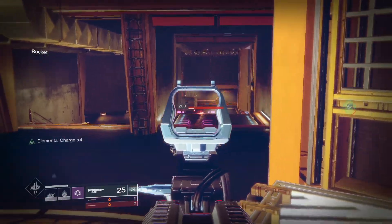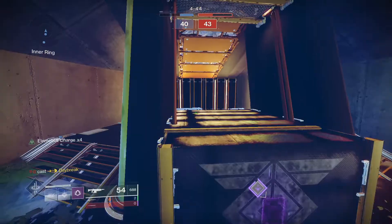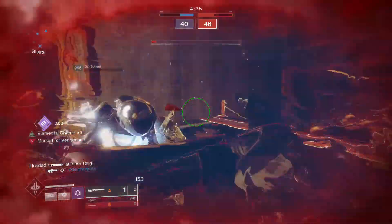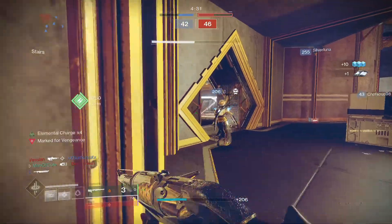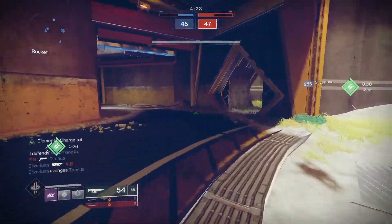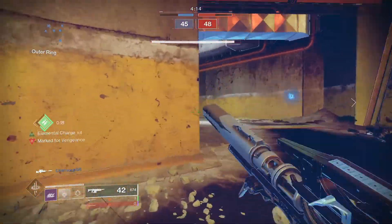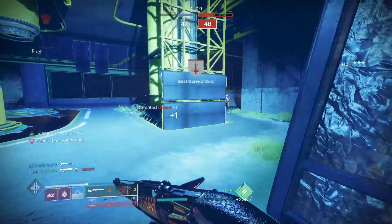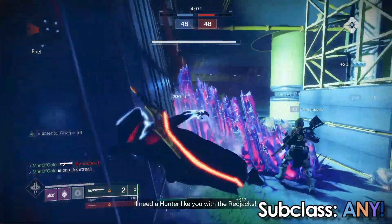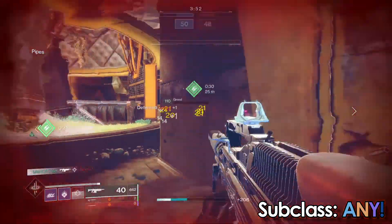Next on our top 10 list used to be one of the most obnoxious exotic armor pieces in the entire game for PvP. Wormhusk Crown is an exotic helmet that gives us a small health and shield bump every time we dodge. Back in the day, instead of giving you a small health and shield bump, it would just start regenerating your red health and your shields the moment you dodged — so if you got a hunter to 1 HP, they would immediately dodge behind cover and within a couple seconds be back to full health. Now Wormhusk still gives you that small health and shield bump, but it doesn't begin that regenerating process. It's still one of the best overall options for hunters in the game, and anytime you can intentionally give yourself health back is always going to be a top-tier option, especially when you can potentially do it every 11 seconds on any subclass.